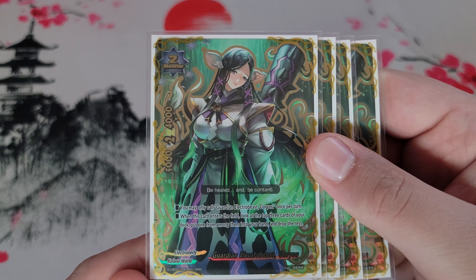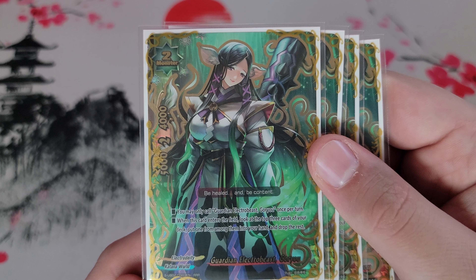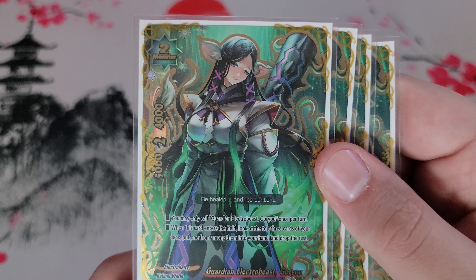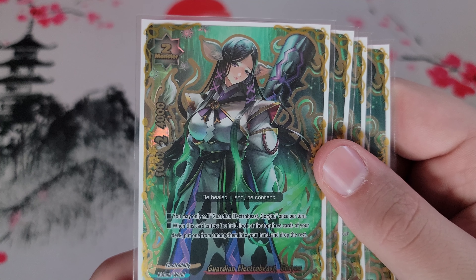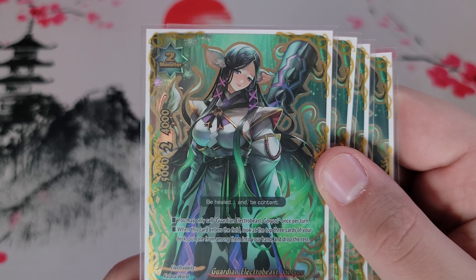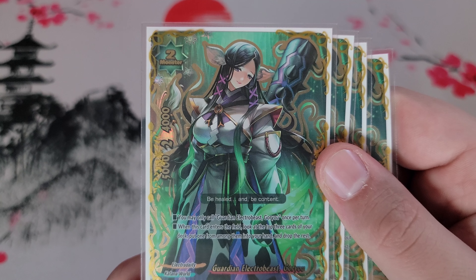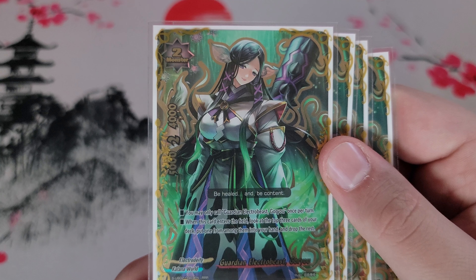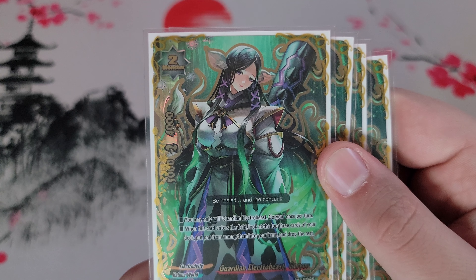Next is Guardian Electro Viscorio, the only size two in the deck. She's mainly used for checking the top three cards and putting one from among them into your hand — just really nice for consistency. Keep in mind: if her summon gets nullified, you cannot call her again even if you have another copy in hand, because just declaring the call already triggers the once-per-turn clause on the first line.